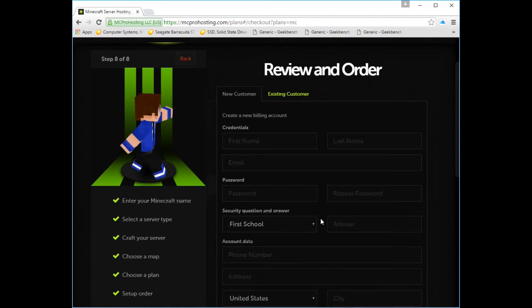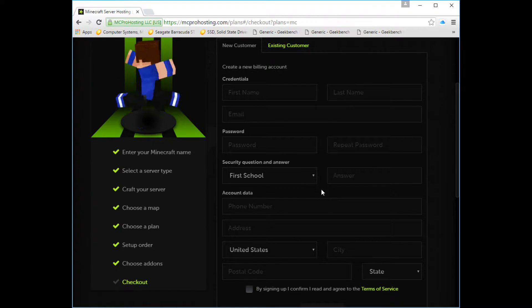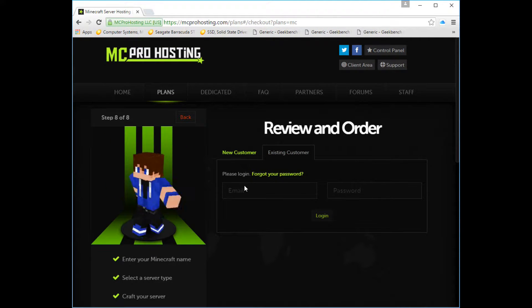You're gonna log in to your account — if you already have one — or if you don't have one, you can easily make one. This is how you do it, but we're already an existing customer.